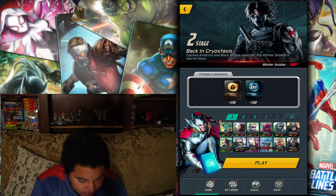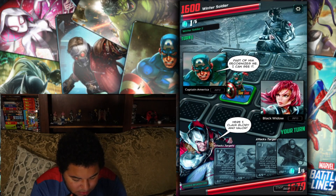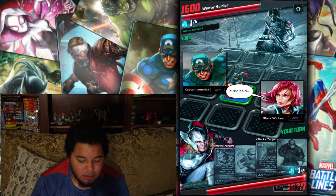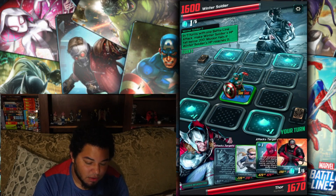Alright, let's see — it doesn't say anything. You know how I like to do it — always like to go in with the character first that doesn't use any cosmic fragments. Okay, in seven turns with one battle line attack, make Winter Soldier's HP fall below 200. Mission fails if the Winter Soldier's HP increases to zero. So we need a team that can do 1400 damage.